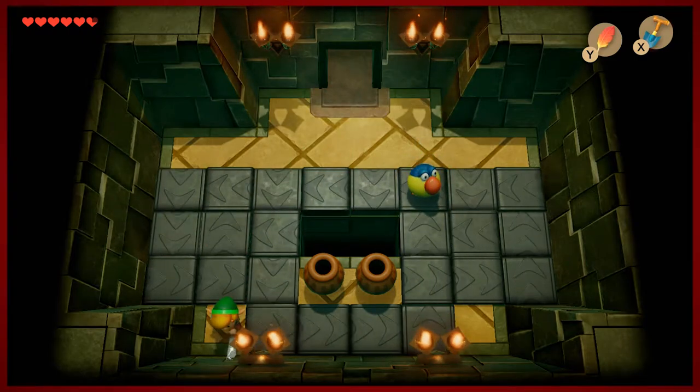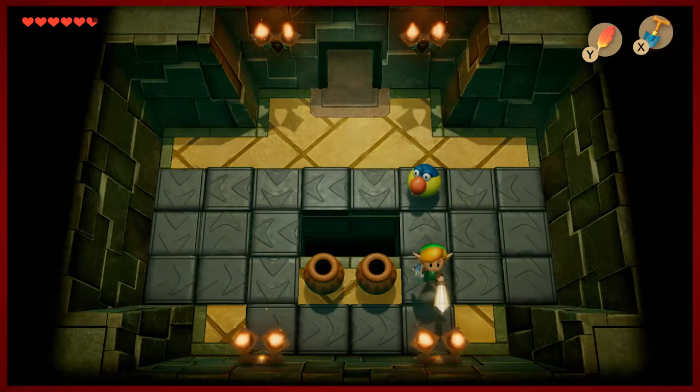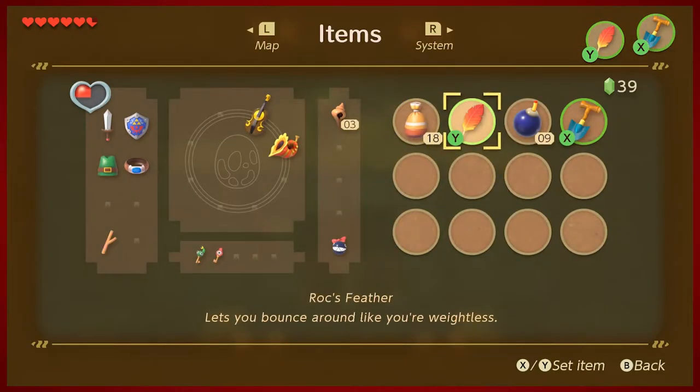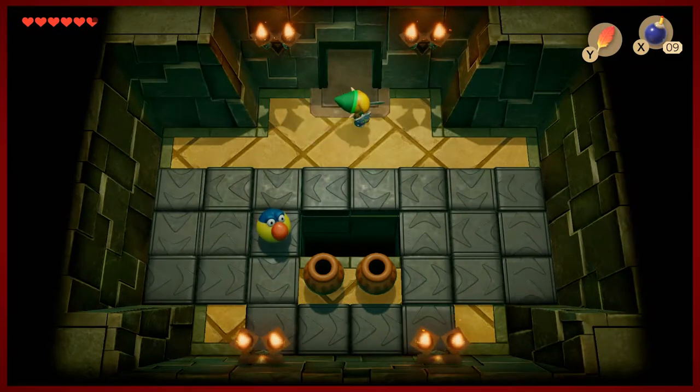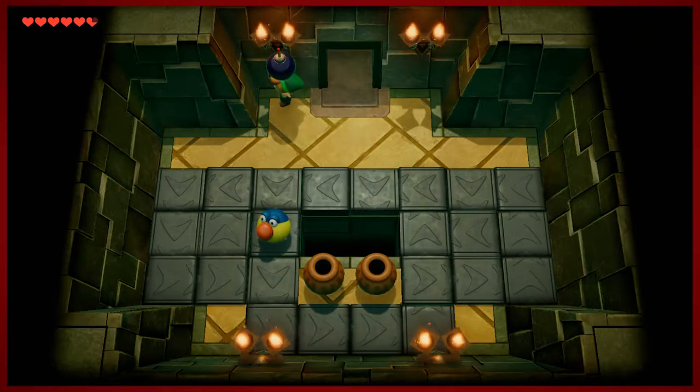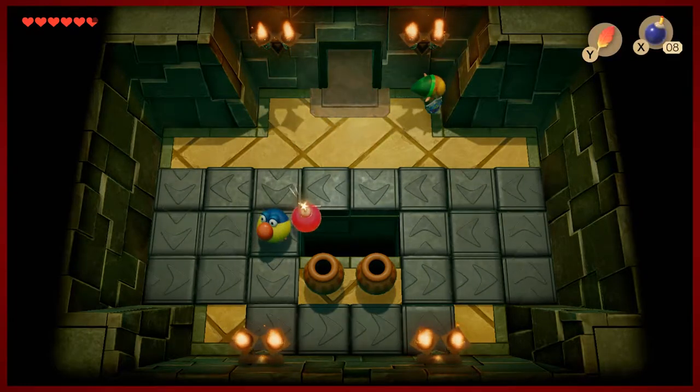So these weird parrot things — I think they're parrots, maybe not, they're kind of scary looking — they are able to teleport around the room, so they're kind of tough to kill. A way that you can do it... not like that. A way that you can do it...